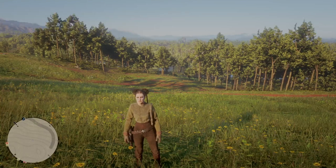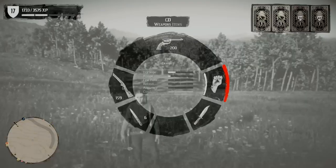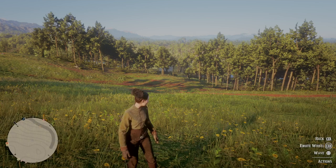Hi guys and welcome to a new video about emotes. First of all you've got to make sure you're empty-handed by pressing L1. Once you're empty-handed, press L2 to bring the submenu up, then press and hold R1 and this brings up the emote wheel.